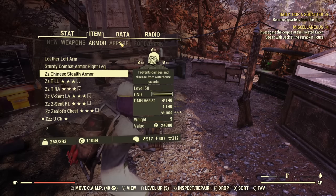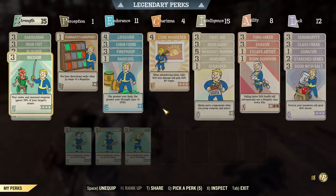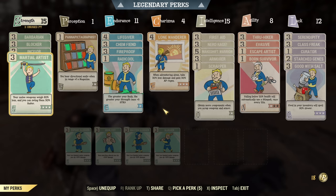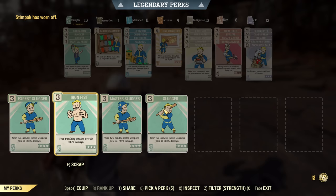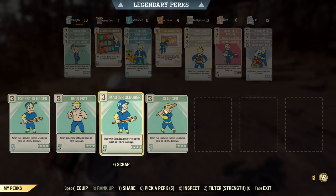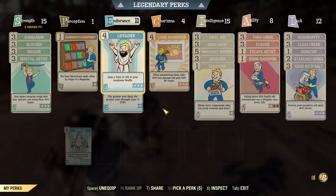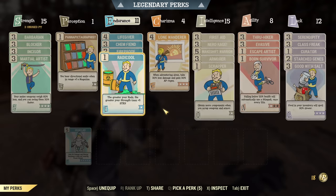I'll heal the rats and see how the situation looks at full health. I'm going to unequip Iron Fist because we are comparing two-handed weapons with unarmed weapons. As you can see, for unarmed weapons we have only one perk, but for two-handed you can equip three perks — though in melee, other multipliers like Strength matter a lot.